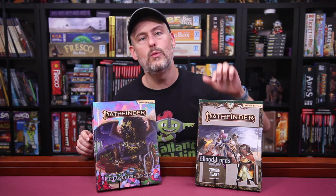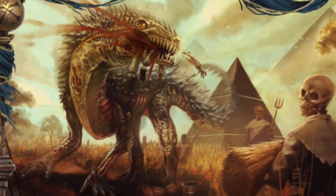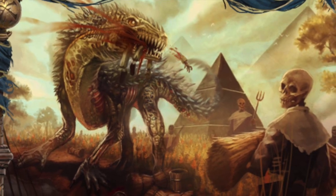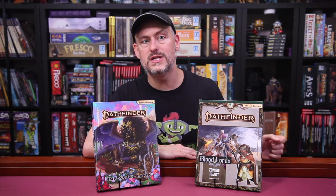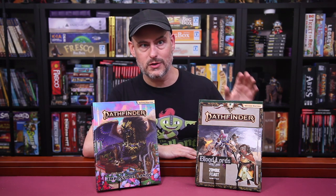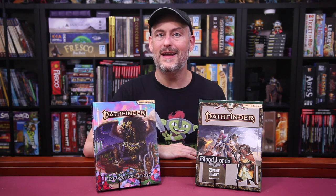If you want to adventure in Geb, you are in luck because you have an entire level 1 to 20 adventure path called Blood Lords. In this adventure, you'll start off as lackeys for a minor Blood Lord dispatched to investigate some strange goings-on at a local farm. Over the course of the adventure, you'll work your way through the hierarchy to eventually become Blood Lords yourselves. This adventure takes you all over Geb, where you'll contend with a nefarious plot threatening Geb's status as a major food supplier, and you'll have to navigate the complex political structures of the country because you're going to need allies among the various Blood Lords to be successful. Books 1 through 5 are available right now, starting with Zombie Feast by Mike Kimmel. Book 6 should be hitting next month. You can also download the free Player's Guide at the link below the video, which is a great place to start if you want to see if this adventure is for you.